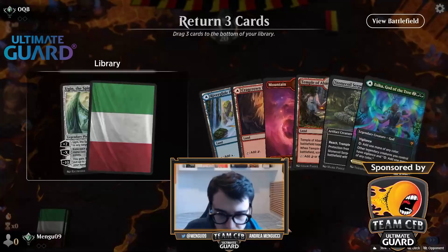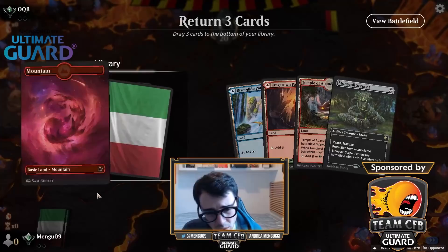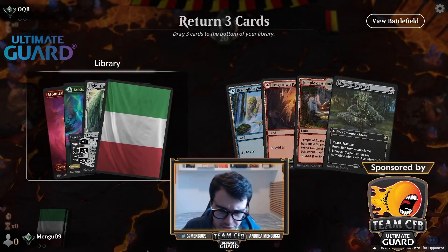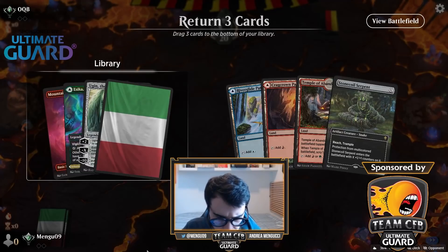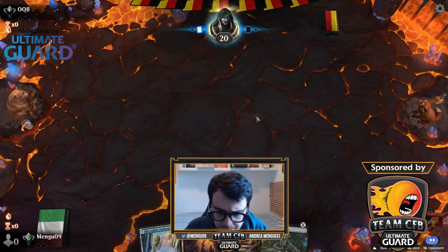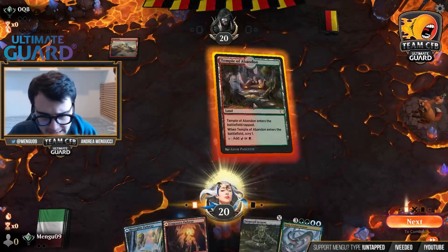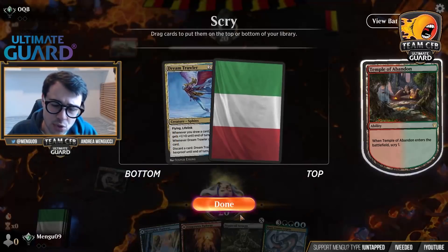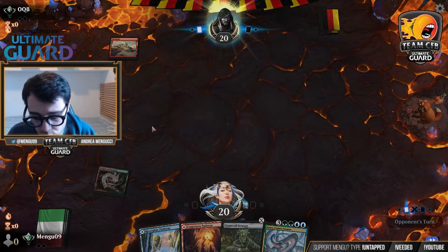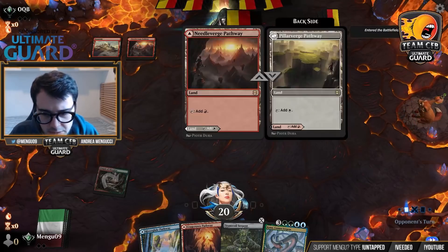Remember, we have eight zero-cost spells and four Tibalt's Trickery here. I think I have to stop on four. We have one Temple to look for that Tibalt's Trickery, and that will be enough. I got to bottom the Ugin Spirit Dragon, the Ezeka God of the Tree, and kept a land. I actually prefer keeping Ezeka over the extra land. It's going to be very tough — we have to draw exactly Tibalt's Trickery. You don't necessarily need to hit it on turn two; if you get a good hit by turn three or four, it's okay in some matchups.